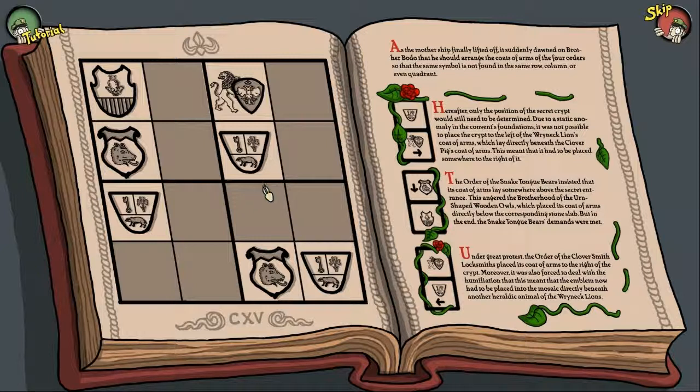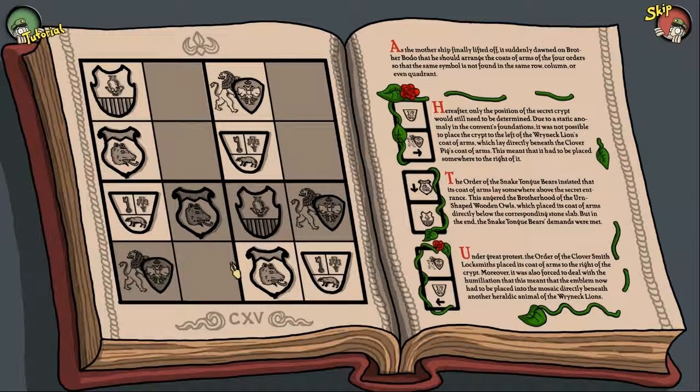This one should be easy. It's not this, this, or this. So this is the owl. There we go. Which should make this one easy, because it's not this, this, or this, which means it's a lion. Which should make this one easy — it's the boar's head. This is basically how you play Sudoku. I mean, this isn't Sudoku. Clearly this is some kind of easier version of it. But my god... alright.